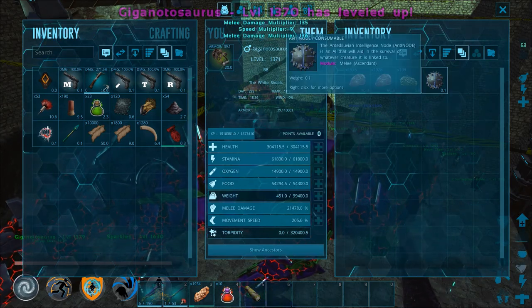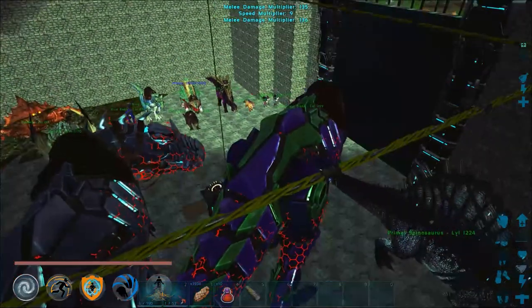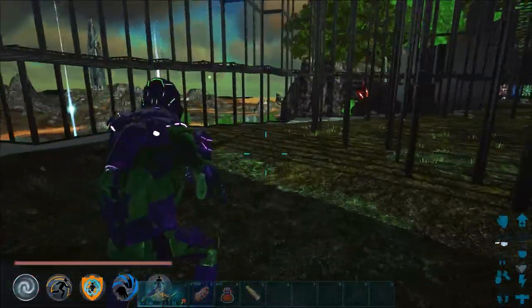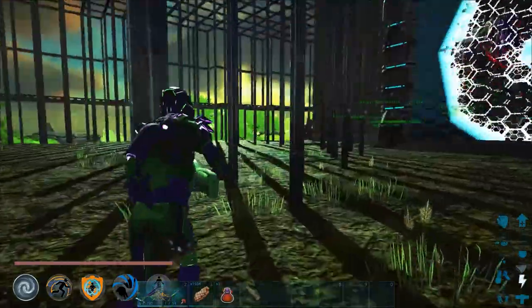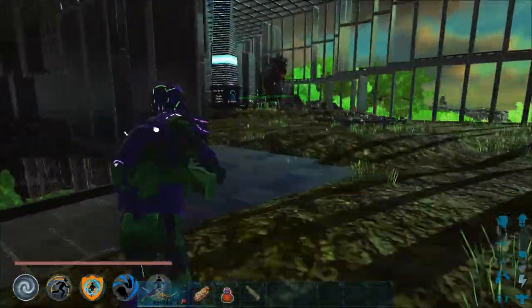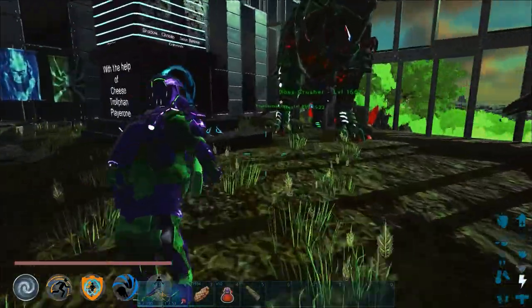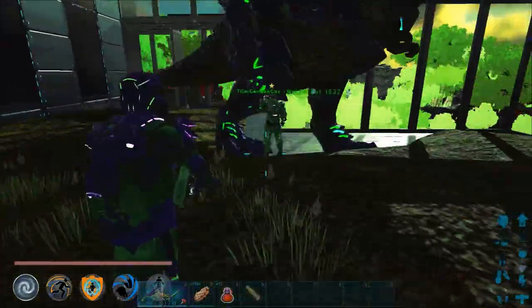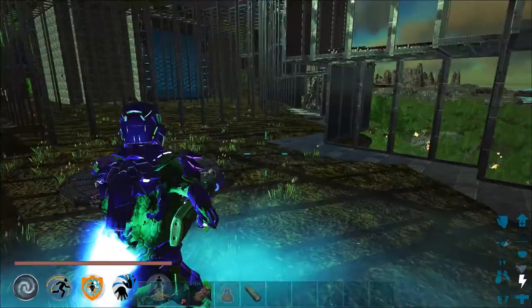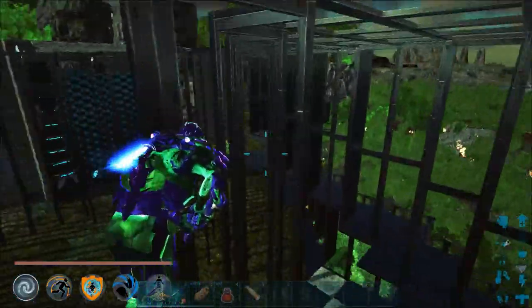Yeah, we're gonna do pretty well against Godzilla. The last thing — I want to put some health potions, just in case. I think they're on our rexes — I've only got 10 on me. I've got 50 on my rex. We'll split that in half and put them on.